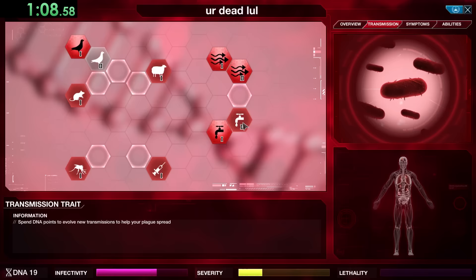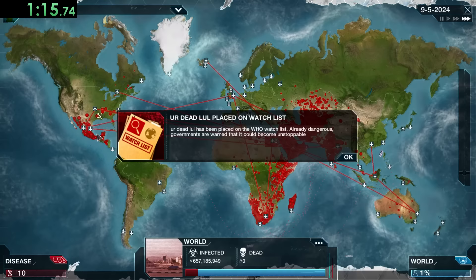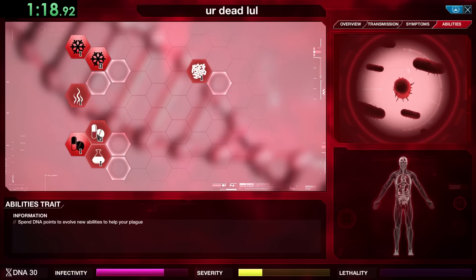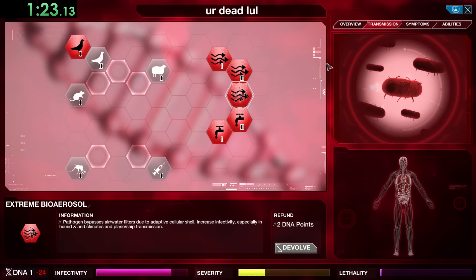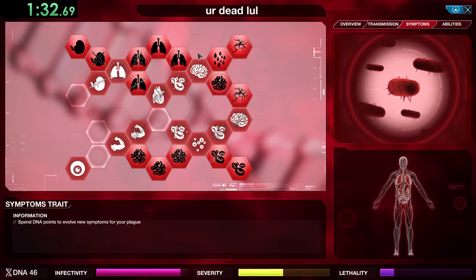We want to get Cold Resistance 1 and 2, which are really good for places that are cold like Russia and Greenland. We're also going to get Drug Resistance 1 and 2, which is really nice for wealthier places like the US and Canada, before buying Extreme Bioaerosol — which basically makes our air travel and water travel as good as possible.